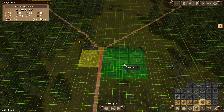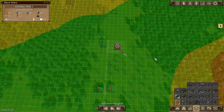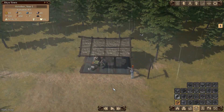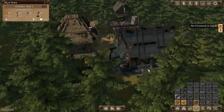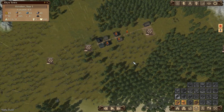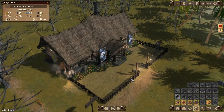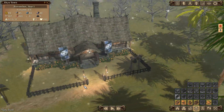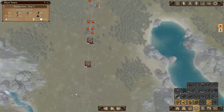I have to say the buildings don't look bad at all - some are particularly pretty. They're all nicely modeled with nice details, flags from the banner we chose at the beginning, lots of decorative bits and pieces. But we're going into winter - oh no! Everybody's cold and unhappy. We need to get people in the sawmill making firewood right away.